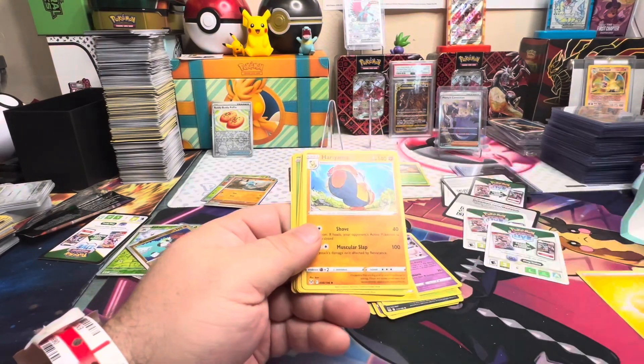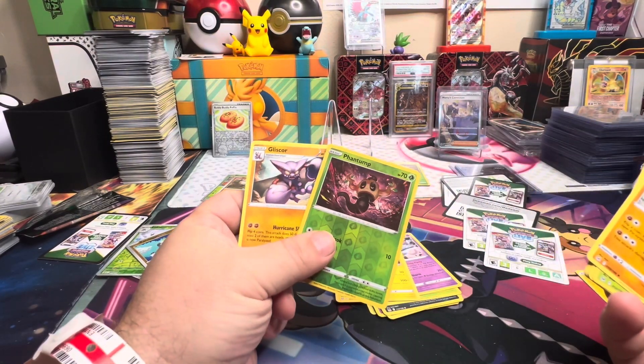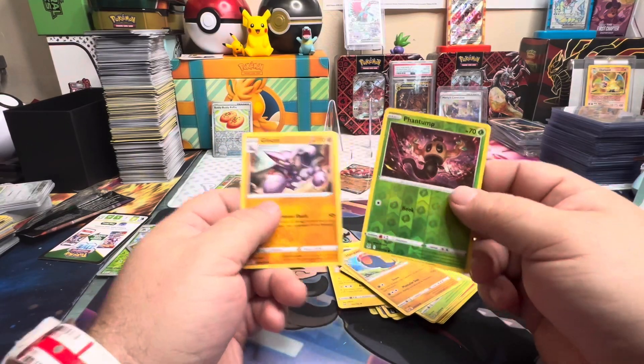We'll go through our first pack and nothing — we got a Sylveon and a hollow. My last pack before Spencer opens up his — oh, I pulled a special illustration rare! We'll skip to the end: we got a Farigiraf and a Gliscor.